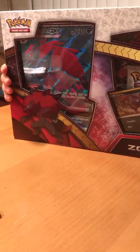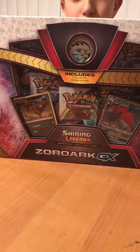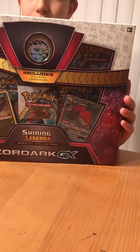Open this guy up. It has a coin, a Zorak Full Art, a big Zorak GX, a Zorak GX, and five packs.